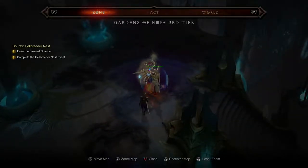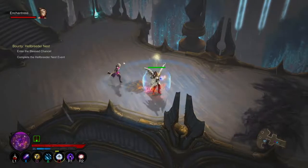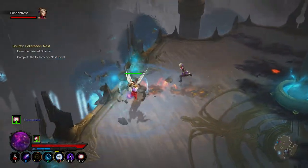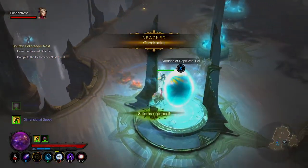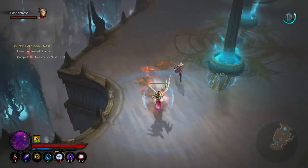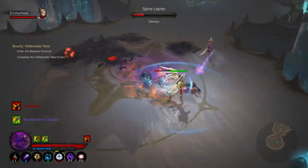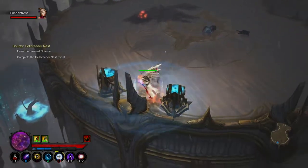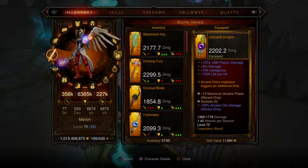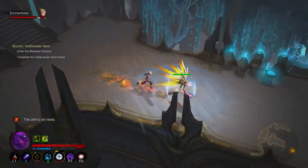Enter the Blessed Chalice — complete the Hellbreeder Nest event, so we need to find all these events. I love the item where you can teleport multiple times using mana — if you've got phenomenal mana regeneration, boosted by several hundred percent, and imagine that. I'm just running the shield slowing down and the fire, circling in — it's doing 336% of my current damage. 356,000 damage per second base, but I actually do more with all the passives.